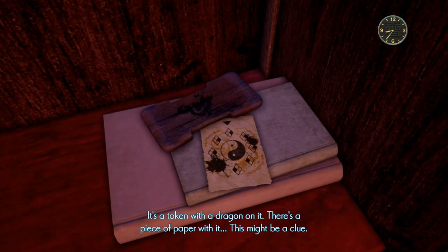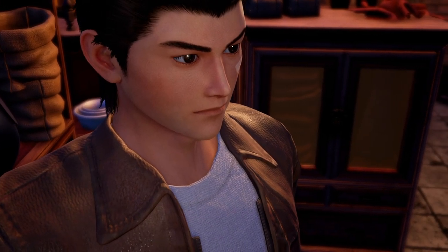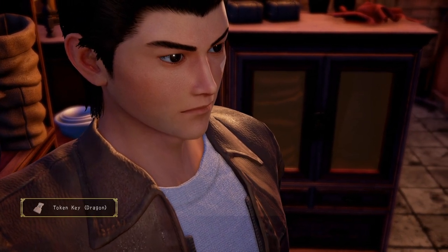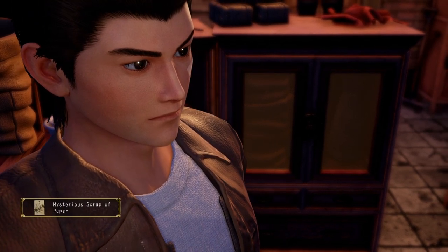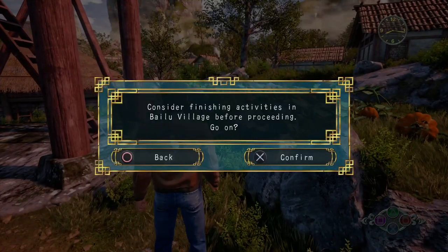There's a piece of paper with the dragon token — this might be a clue, so let's take them. Once you have all six tokens you need to head to the bell tower in the village square.